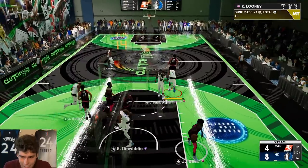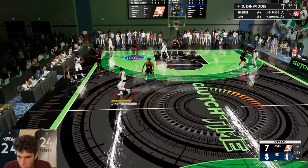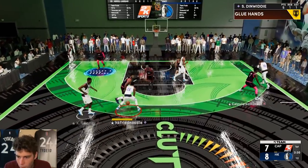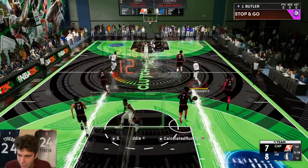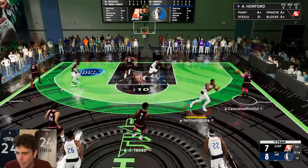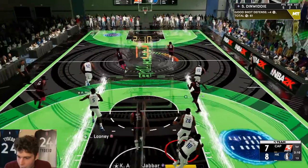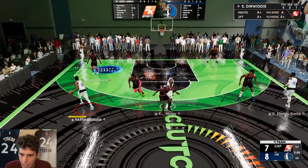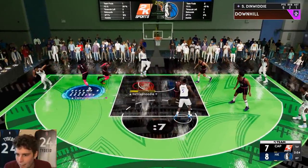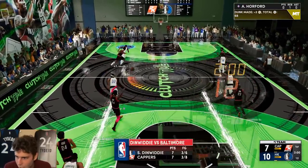Dinwiddie with a standing dunk — I don't know how that all worked out but I'll take it. You got Kareem on ball. He doesn't even have mismatch expert, so that's something you gotta keep in the back of your mind too — it's not even an advantage if you get a big on you, it's just gonna be a higher contested shot. But it's Dinwiddie time — all you gotta do is get an opening.